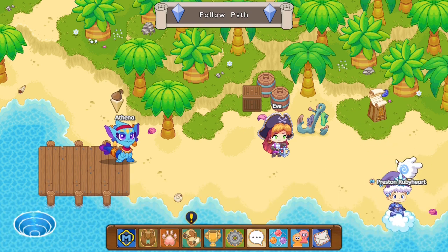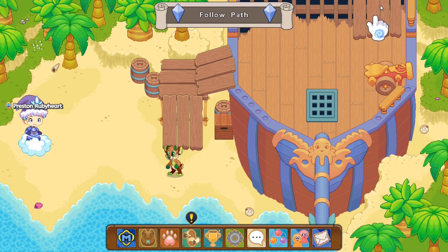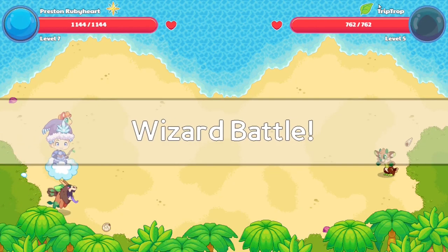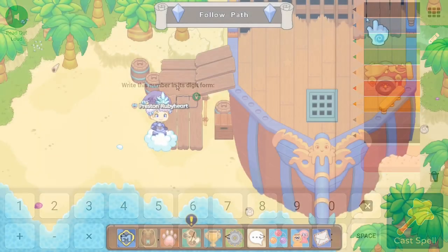Just go through the intro and basically it will tell you guys to go to the right and find a breathing bubble. I basically defeat the monster over here — now you guys don't want to catch this monster. What you guys are looking for is a water-type pet, so this is useless for our goal. Just kill the monster and move on.